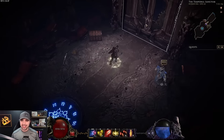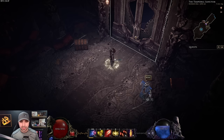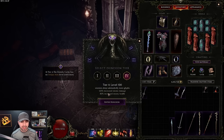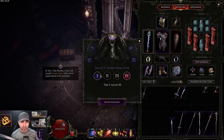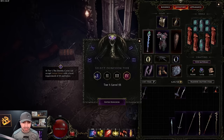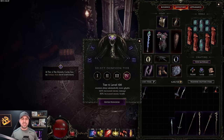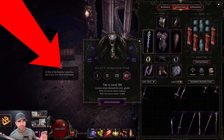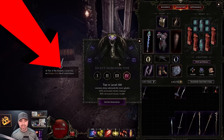We're heading to the Temporal Sanctum now. When you click on the door you add your key and enter. You'll need to pick a tier: tier one through tier four, each with increased enemy damage and health but better drops. For building a legendary item, check the left-hand box — at tier one the eternity cache accepts unique items up to level 50, tier two up to 65, tier three up to 75, and tier four any level.